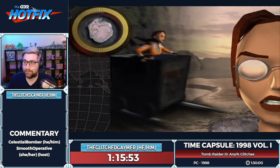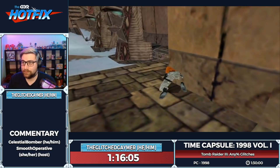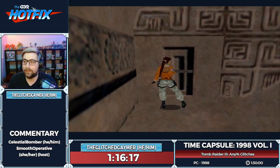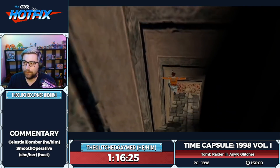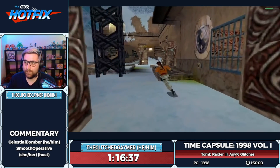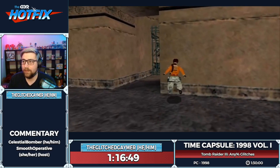This is the penultimate level — the hardest level glitchless because there are lots of little challenges in the main temple, which we thankfully get to skip. Opening the door here. I'm drawing Lara's guns because if you don't, the camera pans to whatever is being changed and we can't see how we're moving. With guns drawn the camera stays on Lara.